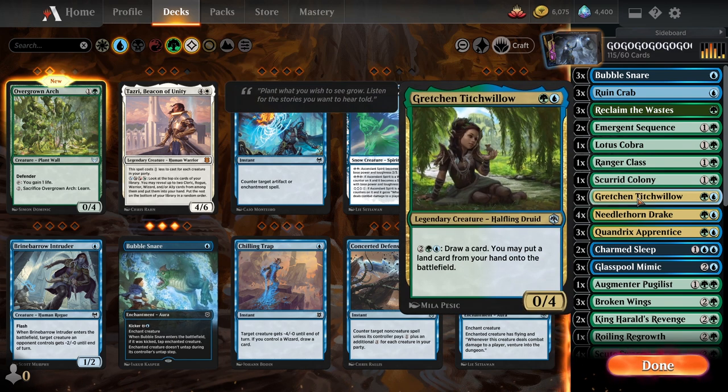Then we got Gretchen Titchwillow. She's pretty cool. You pay four, draw a card, then you may put a land from your hand onto the battlefield. I did notice on like turn 10, 15, 20 I had more than one land in my hand, because that's just how this deck works. So the free card for four, especially if you've got like 12 land in play — she is amazing. And then a 0/4 for two on turn two — there is nothing bad about her. She's legendary so I cut it to three, but otherwise she is amazing.